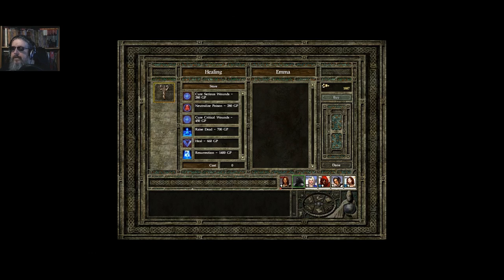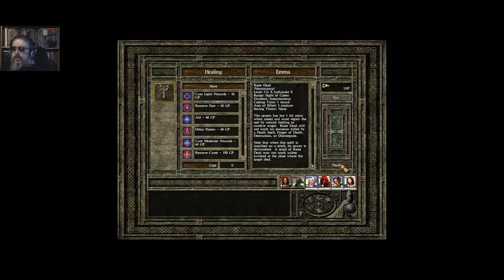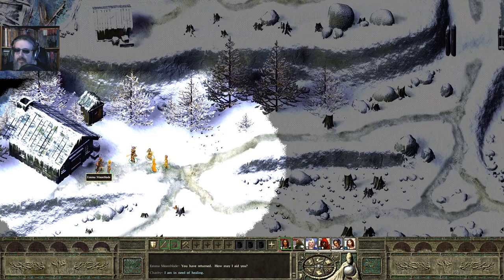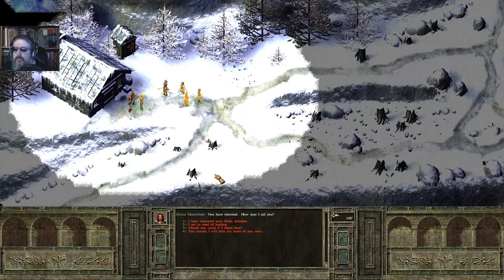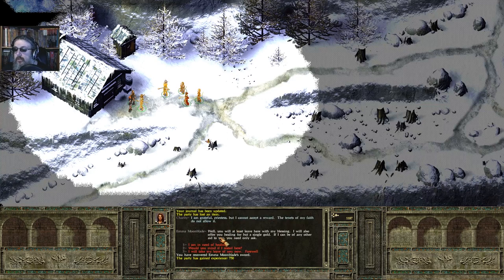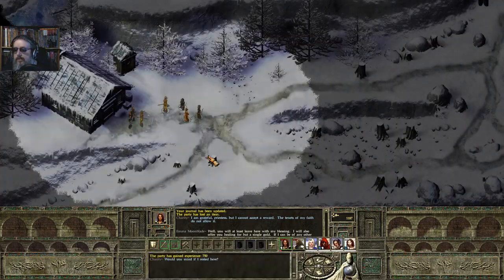Paying for yet another raise dead. I know I've got to just learn to survive better. That'll hopefully pick up as my characters get up in level a little bit. So now let's go ahead and talk to her. 'I have recovered your blade, Priestess.' 'I must reward you for your efforts.' I am grateful, Priestess, but I cannot accept a reward — the tenets of my faith do not allow it, because I'm a paladin, of course. 'Will you at least leave here with my blessing? I will also offer you healing for but a single gold.' I just spent 700 to raise my — you know what, never mind. Would you mind if I rested here? Yes, thank you.